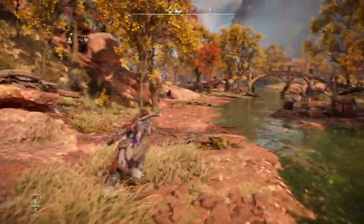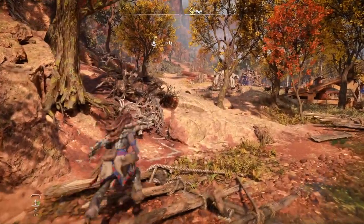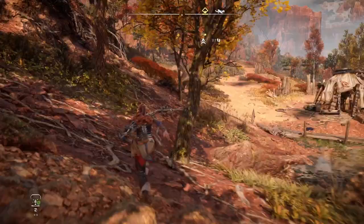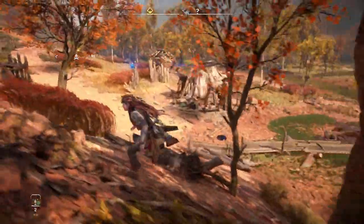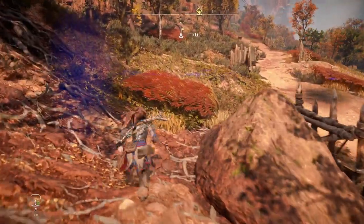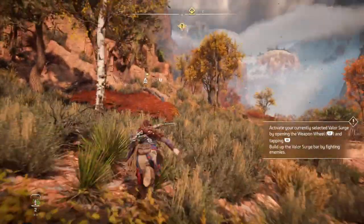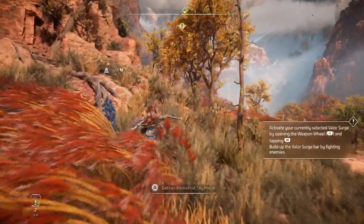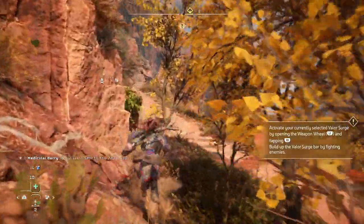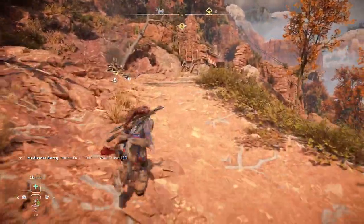Right, so to the campfire and then on to the side quests. Let's hope these little guys don't spot me — nothing to see here, lads, nothing at all. Activate your currently selected valor surge by opening the weapon wheel and tapping R1. There must be a way somehow to see how much valor surge you have.